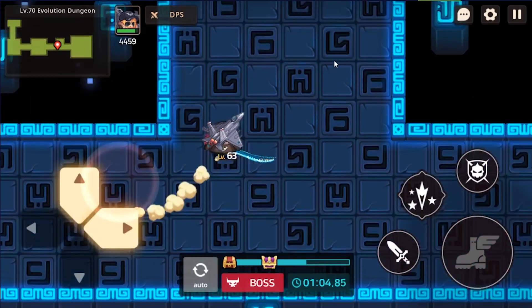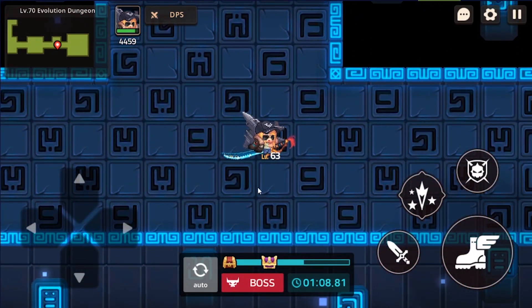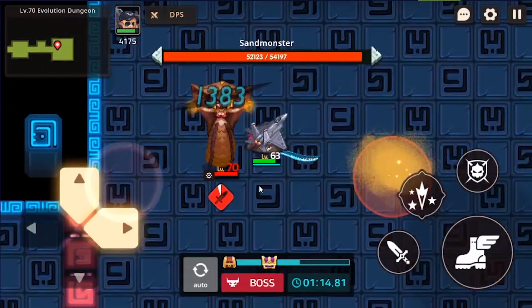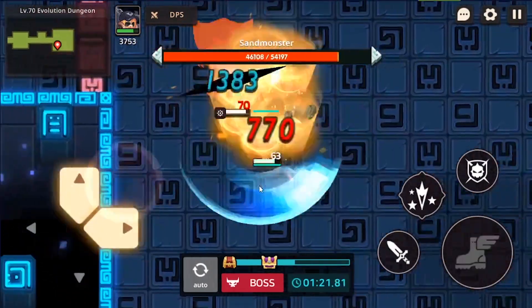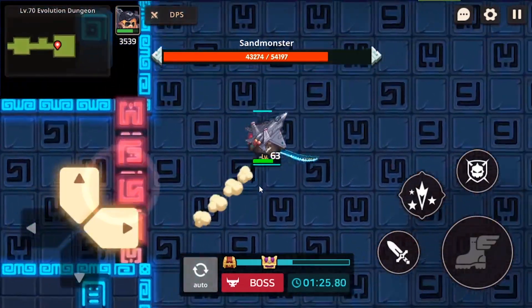Let me show you guys a little damage comparison real quick. Right now I have the auto button off, so it will continue to do the same combo. The first slice without a crit does 691 damage, and the other parts of the combo are around 400 damage.